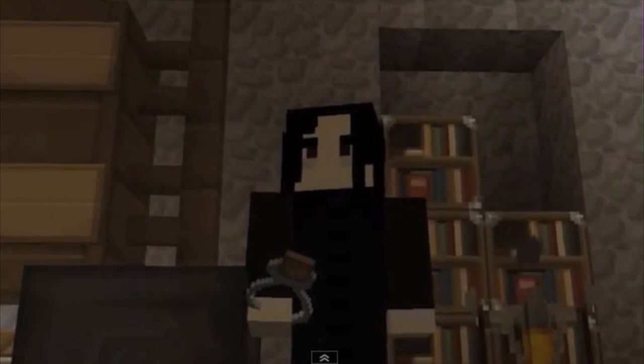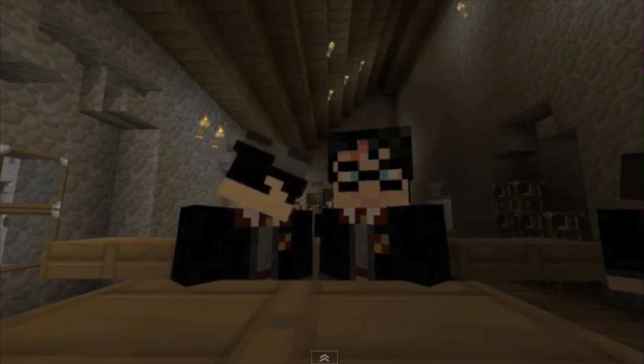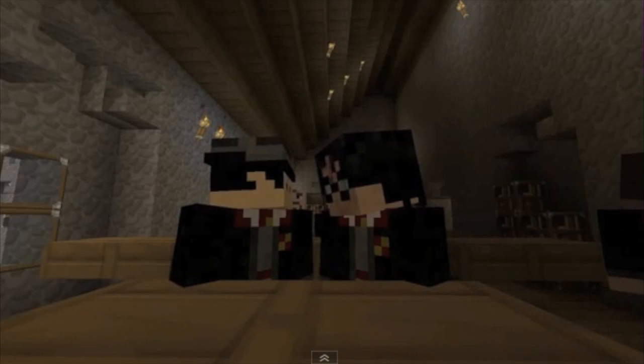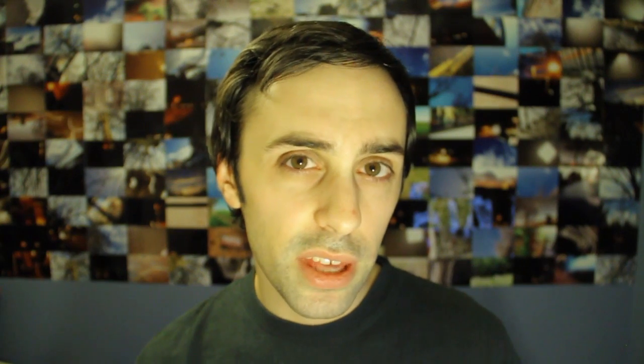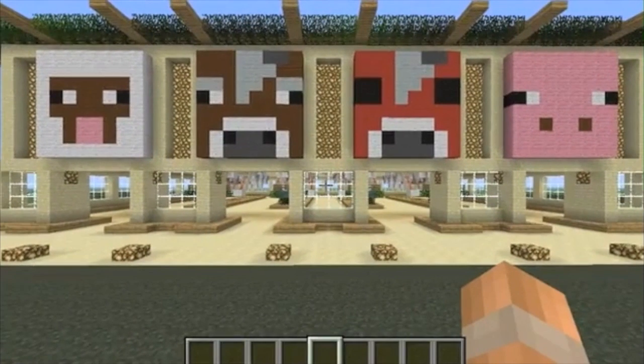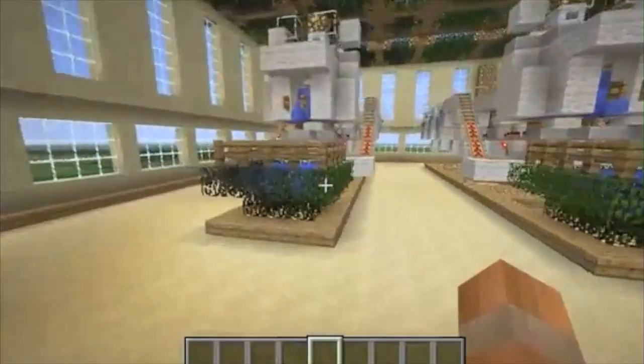The first video today is a new one from Epic Productions called 'Movies in Minecraft.' They must have been really busy making this because there are loads of different movies they've parodied all in one video, so go and check that out. The second video is from Zumavoid — he's done an animal breeding machine tutorial for 1.1. It looks really nice, and there's also a map download if you want to try it out straight away.